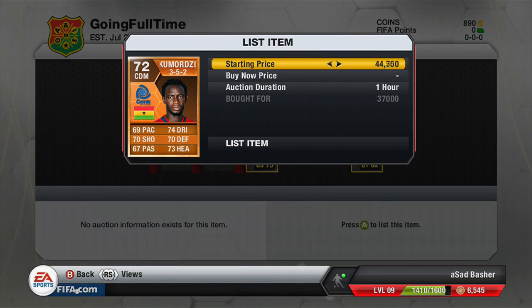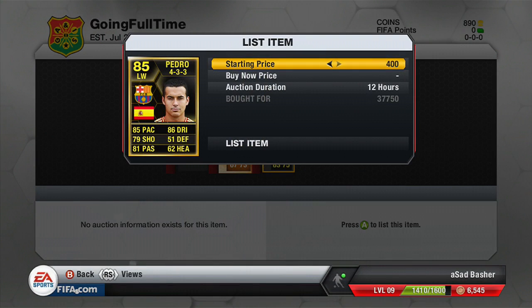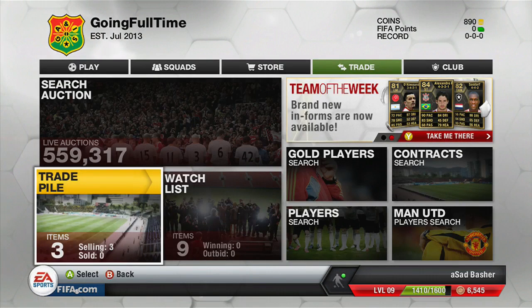We've got Komodo Z who we paid 37,000 coins for and we're looking to sell him for about 45k. These three players were quite a pain to sell — this episode generally took a very long time. We have a left-wing 85-rated Pedro, bought for 37,500 coins; the cheapest on the market was about 60k, I listed at 58, but he slowly went down so we didn't make as much. Then Ham Seek, paid 34,500 and listed for about 45k — ended up 44k, about 6,000 coins profit.